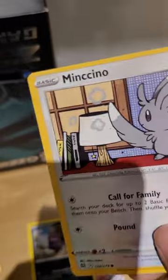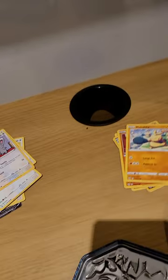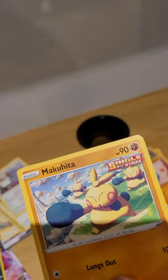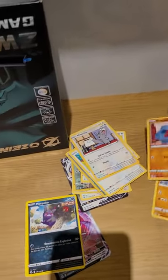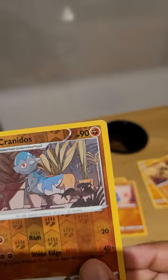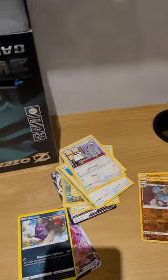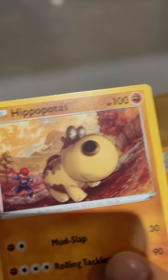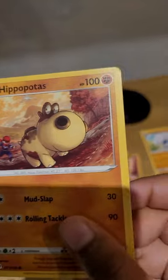We have Minkino — I completely butchered that name but I'm going to leave it. Then we got Makuhita. This one's funny: Nosepass — I believe the evolved form has a mustache. Oh, this one is a strong one: Cranados. Is that Cranados with legs? And then another funny one — Hippopotas is running. I think that might be Legends of Arceus.